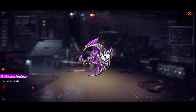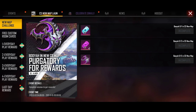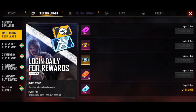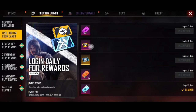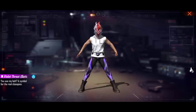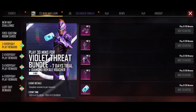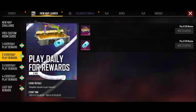We will claim a 3-2 weapon trail, a backpack skin for free, a diamond trail, and other codes every day. We will claim a silver bag, silver and gold, and gold items.